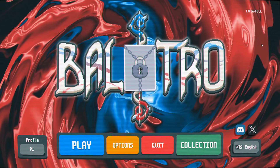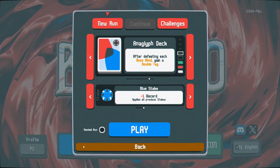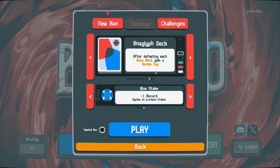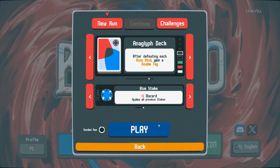Hello viewers, I'm SP and welcome back to Balatro, where I think at the end of the last episode I said we were going to do more challenge modes, but to be perfectly honest with you, I kind of want to just play with the Anaglyph deck some more. I think there's some fun things you can do with the double tags, and I do want to move on from this stake.